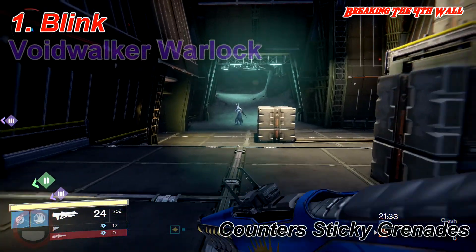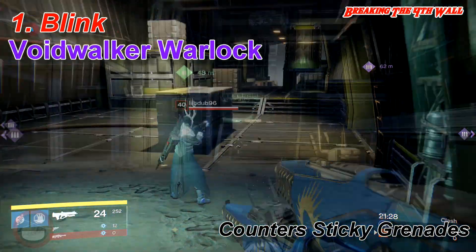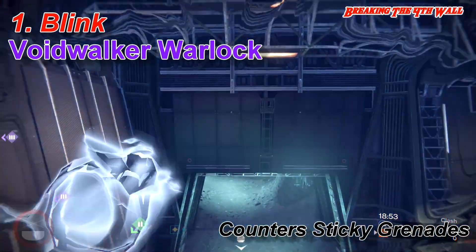Since we are starting off with the evades, there are four different evades you can use to counter sticky grenades. The first being Blink, which you can use on a Warlock or a Blade Dancer Hunter, and I'm pretty sure Ionic Blink works as well.